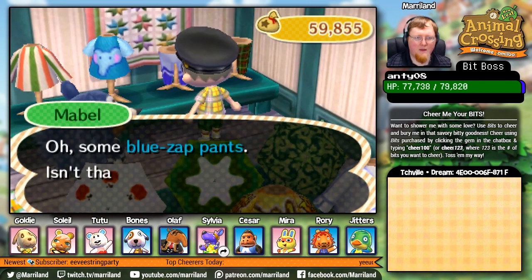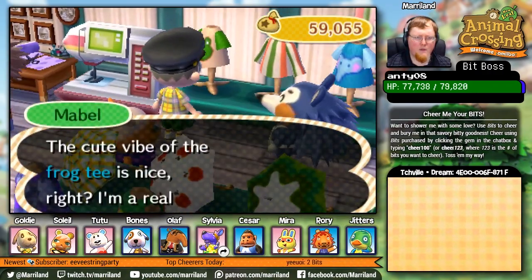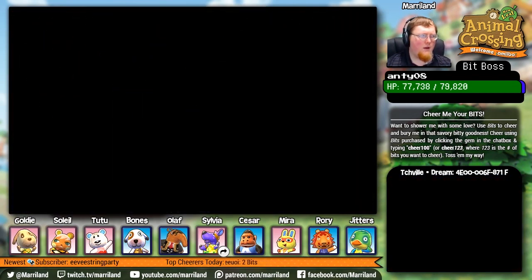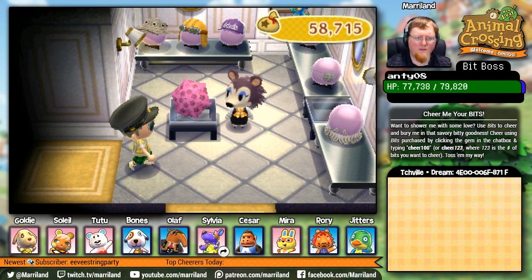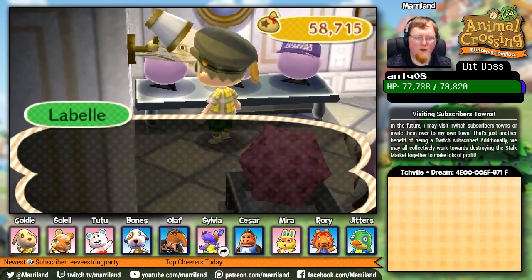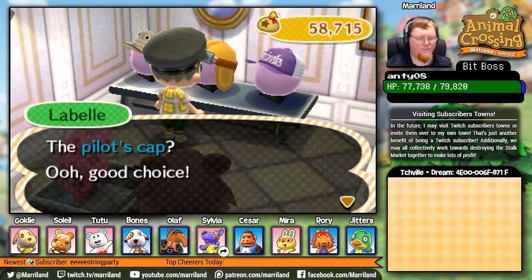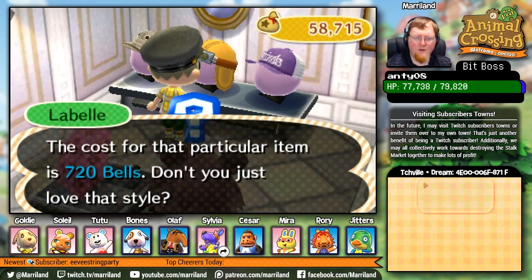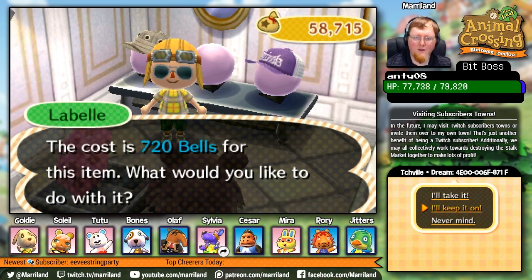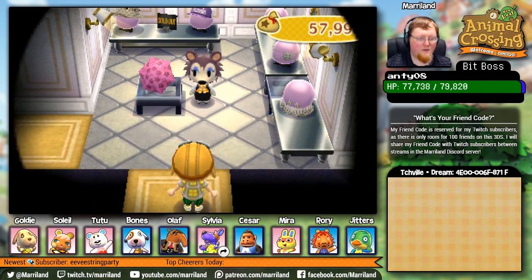I just need the blue zap suit, I think, because I know I have the one thing. I'll get this frog tee while I'm at it, just for some extra clothes. At some point I'm going to want to work on some new paths and stuff. I want this thing right here — pilot's cap. I think I'd look pretty good in that. Let's try it on. Yeah! So sporty and wonderful. Everything's set.